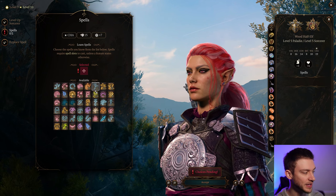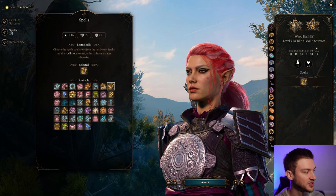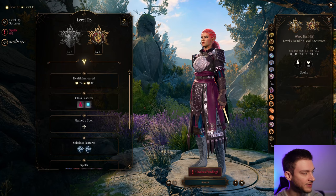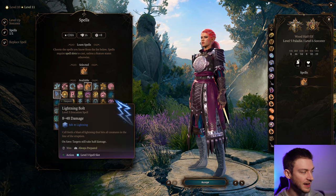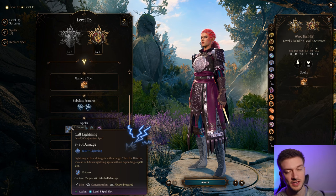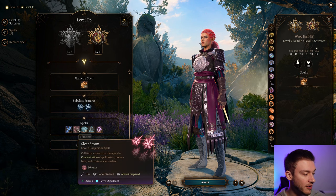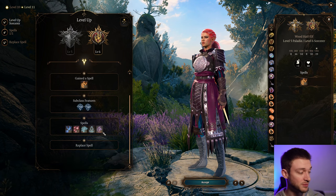For level five Sorcerer we get level three spells. Haste gives us another action, increases armor class by two, and makes us faster — it's one of the most broken things in the game, so we'll take that. We'll take Fireball next level. Counterspell and Lightning Bolt are also quite nice. We also get Call Lightning at level six Sorcerer — it's a concentration spell that lets you continue to call down lightning without using spell slots. We also get Sleet Storm and Create Water, so we can Create Water and then Call Lightning, which gets pretty overpowered quickly.